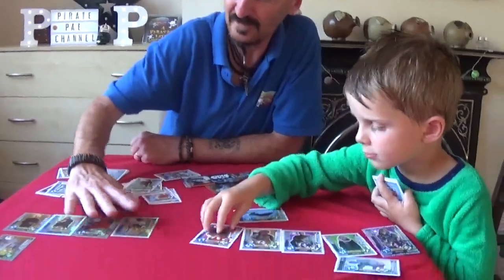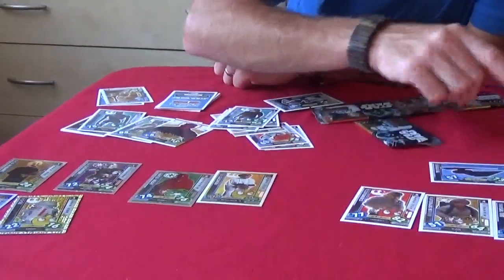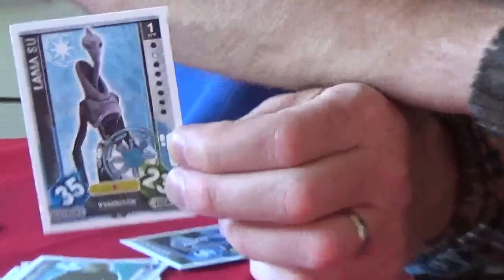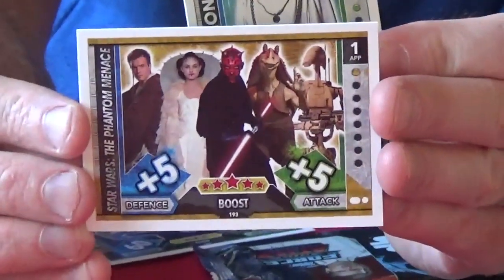Number Chewbacca - Chewbacca number five. Let's move those foil cards along just a little bit. What else have you got in there? We've got the Llamasoo. That's a good one. Don't think we've got that one. One of the group cards, one of the boost cards there, with quite a few characters on there.